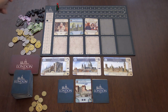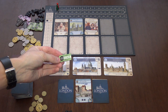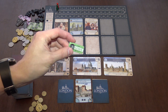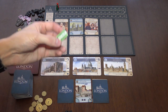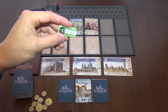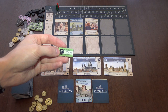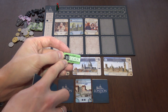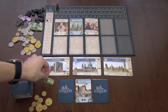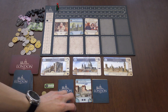How you get a loan: whenever you cannot pay for something, you take a loan token and receive 10 pounds. You can pay it off at the start of your turn or at the end of the game, but you have to pay back 15 pounds for every 10-pound loan. So that's a bad thing.